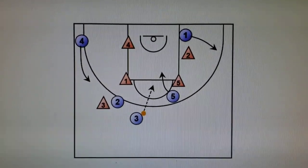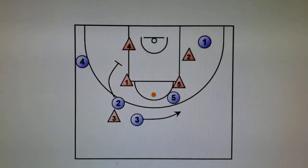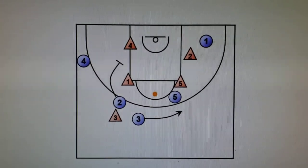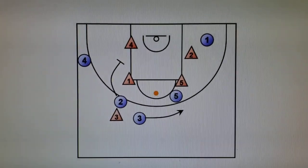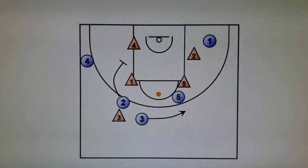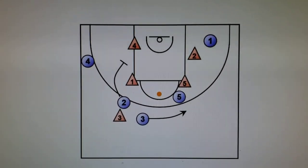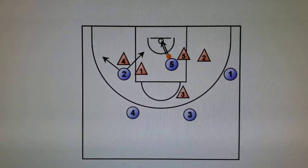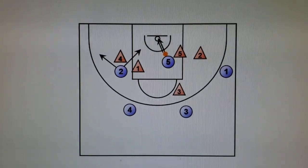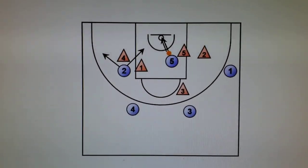Four is now relocating as well. Two is coming down into the low block area — mid block post — and three is relocating out further. Five now has the ball, so they're going to take it in. Five has a number of options: one is to dribble in and drive. The second option is two comes around and sets a screen on four's defender so that four can release up to the top.